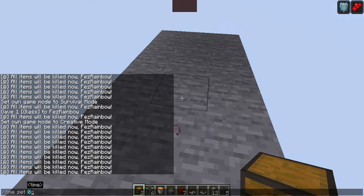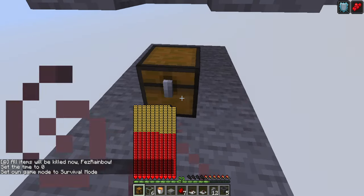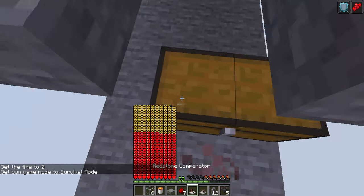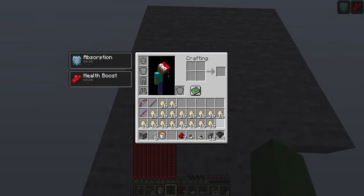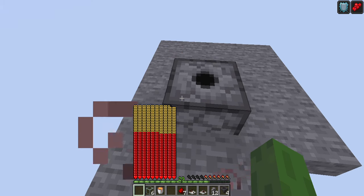I'm gonna set the time to day so you can actually see what's going on. First off, place your chests 2 blocks underground. Place a hopper on top of that. Place a stone slab on top of that. I'm gonna need my dispenser. Place your dispenser. I don't have a pickaxe, hold on.